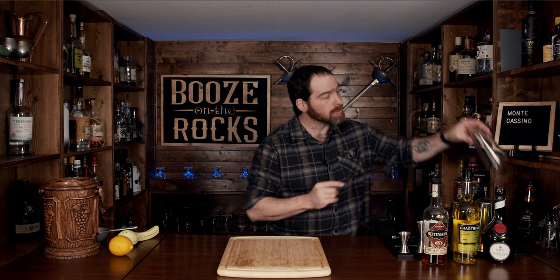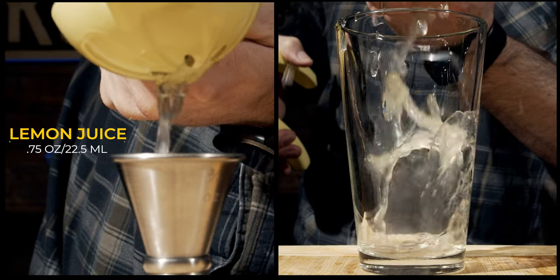But we're here about the cocktail, so let's get into it. This is an equal parts cocktail with only four ingredients, which is great. It is a shaken cocktail, so grab your shaking glass. We're going to start with our lemon — just chop the ends off to make it easier to squeeze, cut it in half, and squeeze out three quarters of an ounce or 22 and a half milliliters.